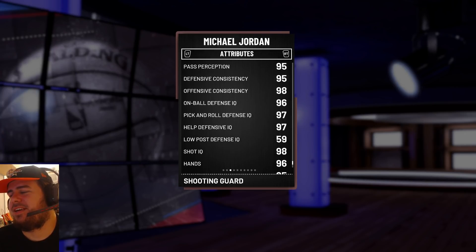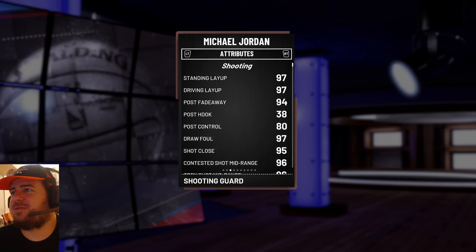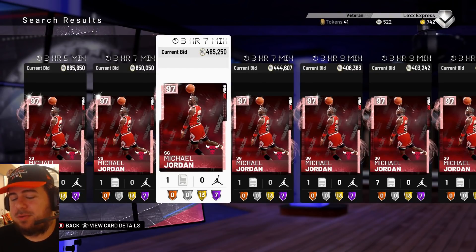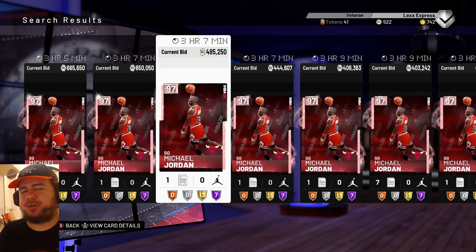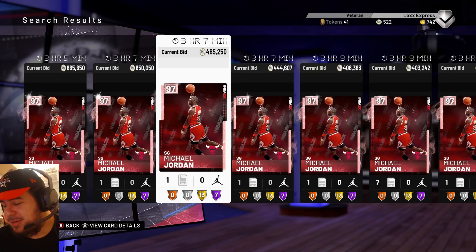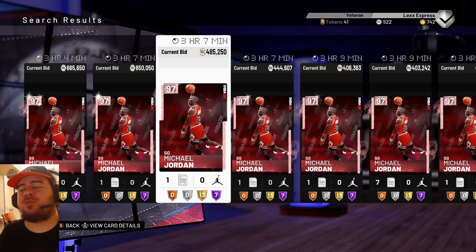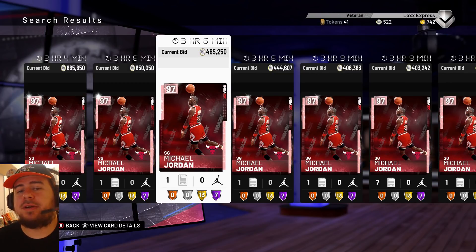Look at that defense — wow. You know this card is never going to drop in value. You know this card is going to go for a ridiculous amount. Welcome to my team, Pink Diamond Michael Jordan. I know we had that free Ruby one, but this is just on another level — this is wild. Comment down below and let me know which one was your favorite card out of the bunch from the new packs out today for the next five or six days. I picked up Luol Deng and I'm going to be picking up Derrick Rose as well for some gameplay — so tune in to that, and I'll catch you on the next one. Thanks for tuning in. Peace.